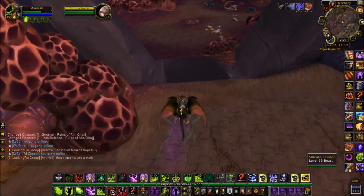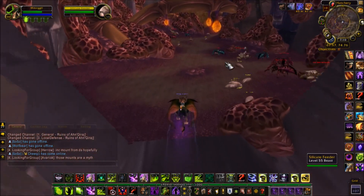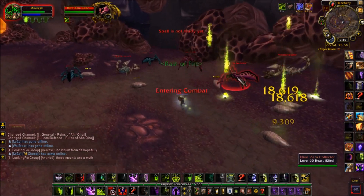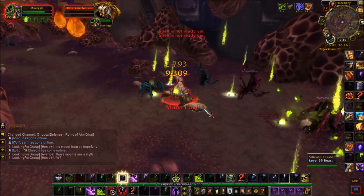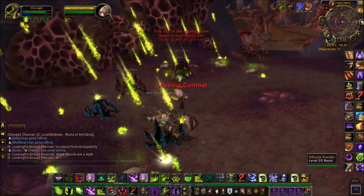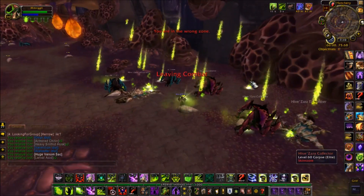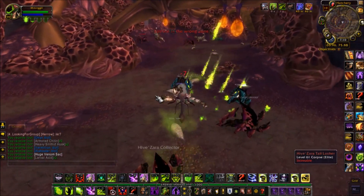What you're gonna be farming is these bugs. I've tested a bunch of different ways to do this, and the most effective way is bringing as many characters as possible to come and kill these guys — these little level 55 yellow guys. I kill everything else because it's around, but you don't want to kill any bosses.